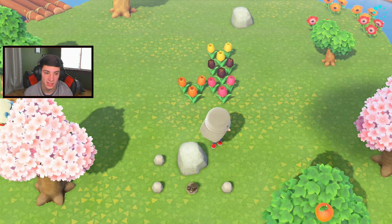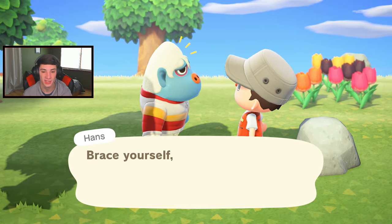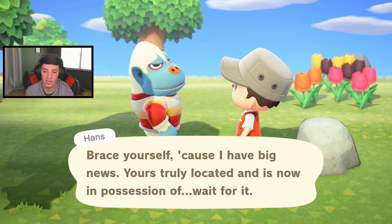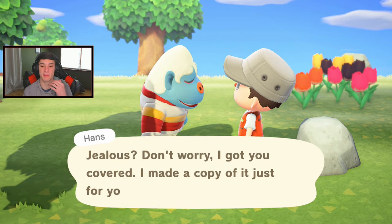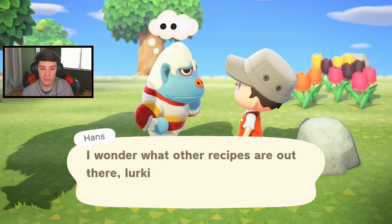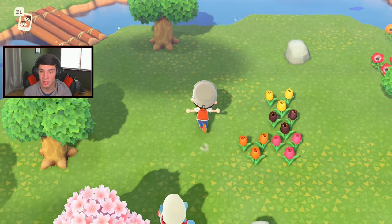There's my boy Hans out and about today! Let me go talk to him. 'Brace yourself because I have big news — you are now in possession of... the bunny day crown recipe!' Give it up, I'm gonna make it! Hans coming in clutch! I'm gonna make this and probably wear it for the whole bunny day event. My boy Hans coming up big!